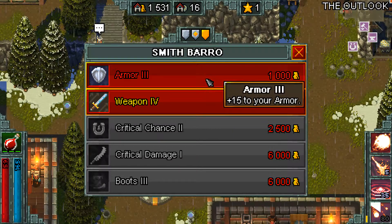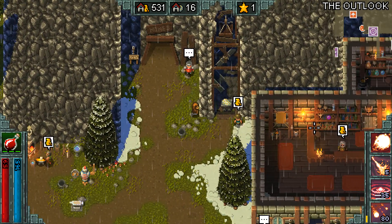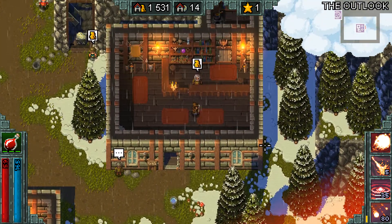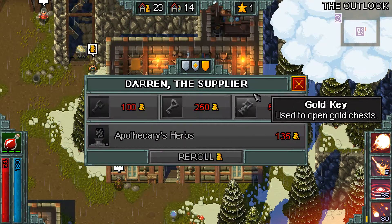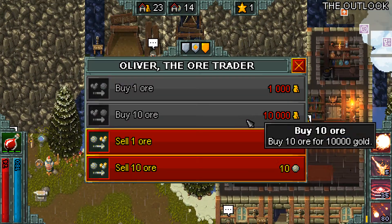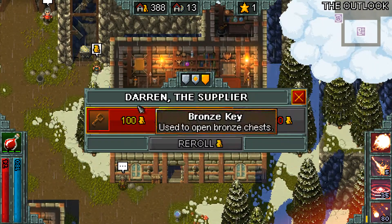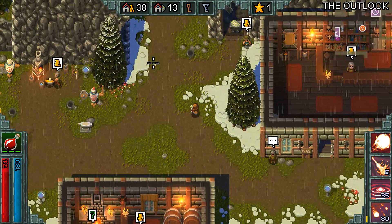I talk to the smith to upgrade my armor, then go back to the shop — which I almost forgot to do. I have enough money, so I sell to war and go in. I pick up a curious box and curious case, and sell one more item so I can get the final item, a silver key and a bronze key. The silver key is just for the area one secret chest.